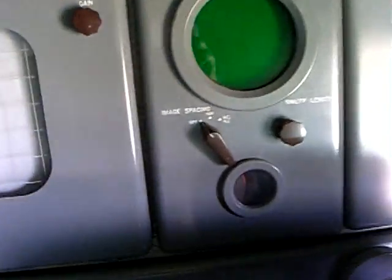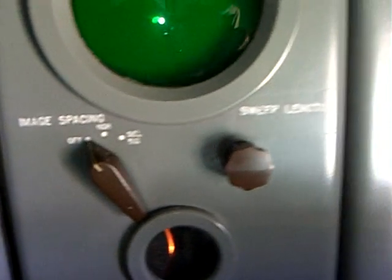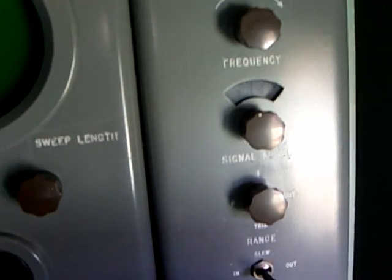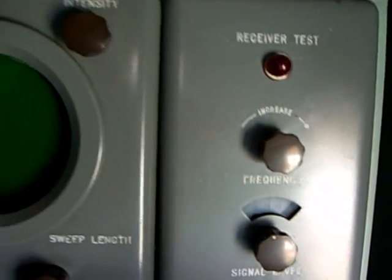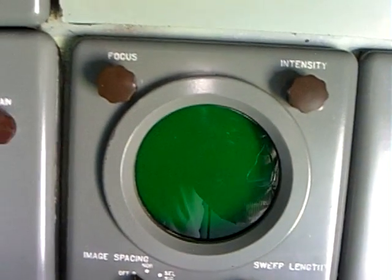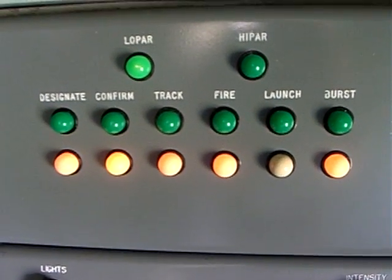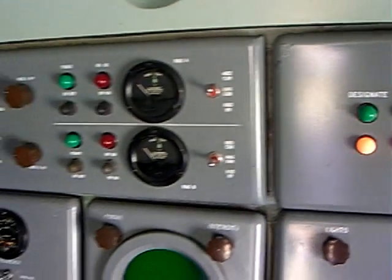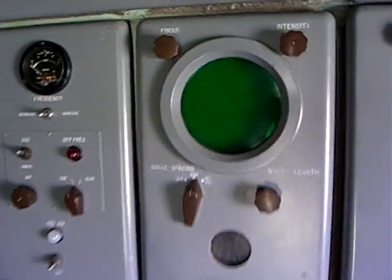The radar is all controlled from here — the target tracking radar and the missile tracking radar are only controlled from here. The missile itself is not controlled from here; that's only next door. We just care about these two radars.